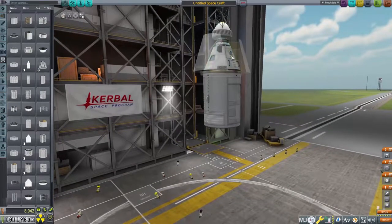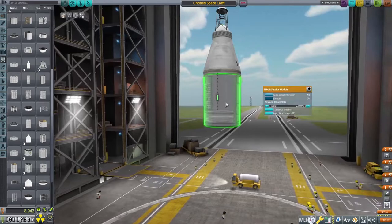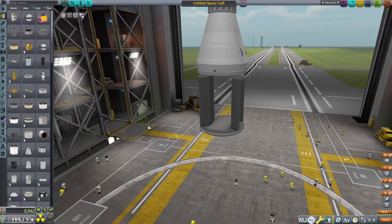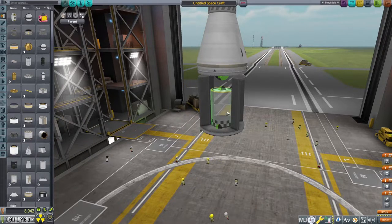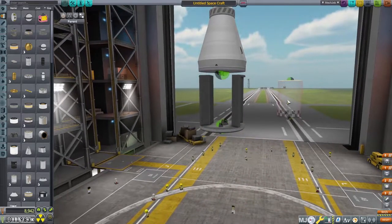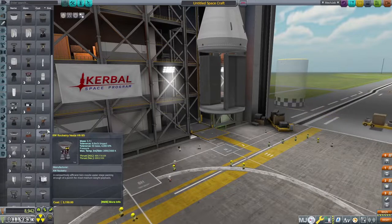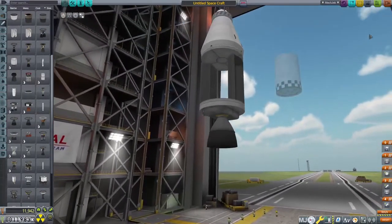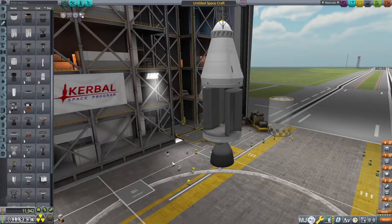All right, next thing we need to do — since we got all that done — is we need to go ahead and do the service module. Let's get rid of the shroud. So we've got to put enough fuel in this thing so it can do maneuvers when we get close to the moon. What I need to do is find the fuel tanks that will fit. Let me find the engine first. We do have a vanilla engine for the service module — kind of an Apollo type — that is the Wolfhound. Yeah, that actually looks pretty good. So now I need to figure out the fuel. The reason I put the engine down first is because I also have to check the fuel overlay and make sure everything is getting fueled.